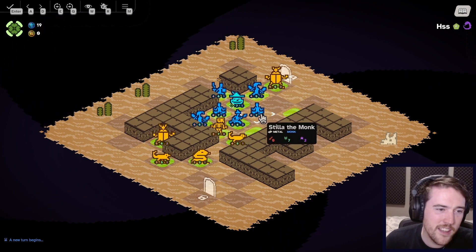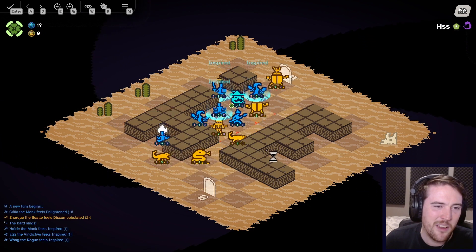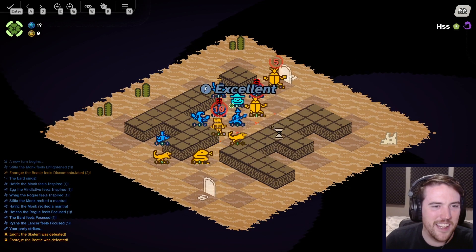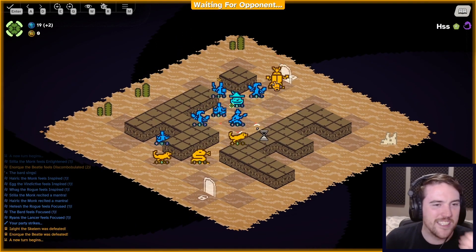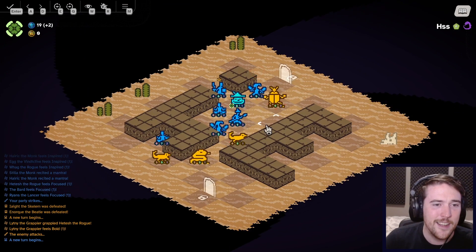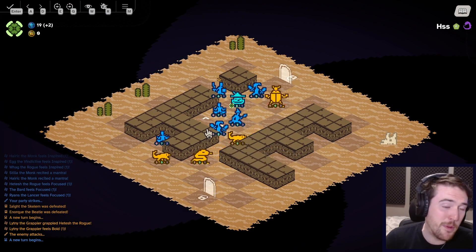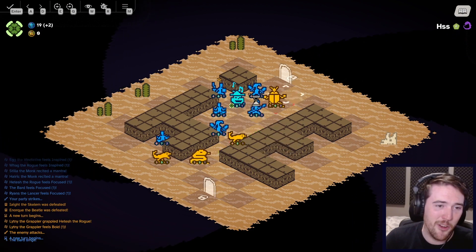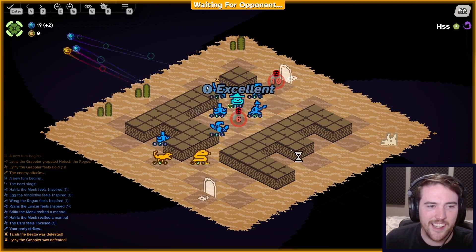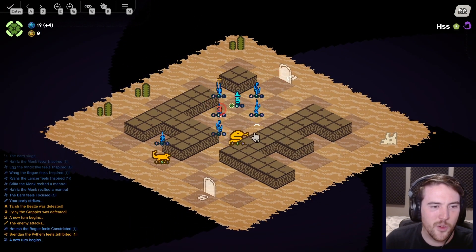Let me start messing around with the Monk again. It's such a fun, effective way to dish out as much damage as possible, especially on the first turn like that. So you have been pulled in — you're gonna deal with that guy on your own. I move the Lancer up to combo with that Rogue to take care of that Beetle. I would say that's coming together quite well.